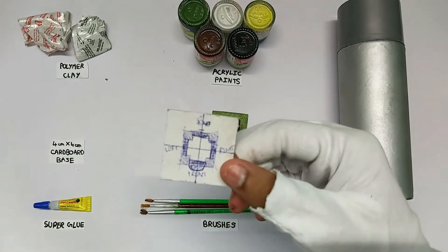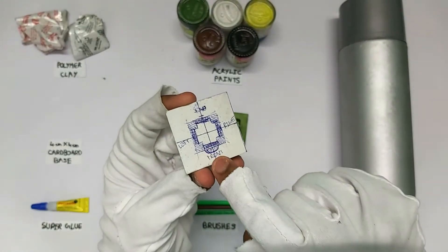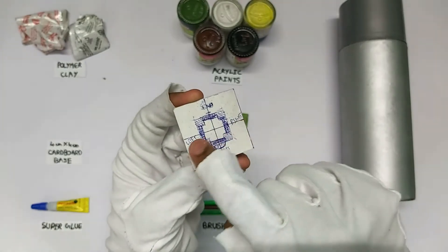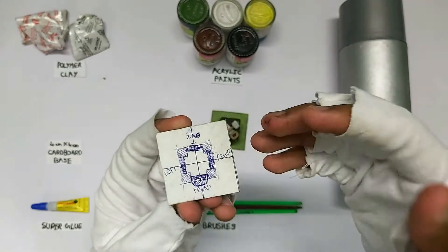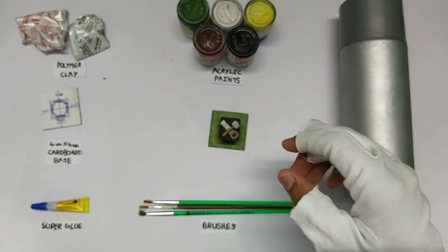Now this is the blueprint. Let me tell you the dimensions: the front curved base is 0.8 centimeters, the sides are about 1 centimeter, and the back is about 1.1 to 1.2 centimeters.